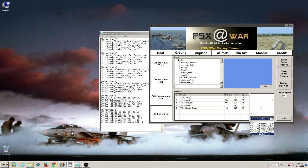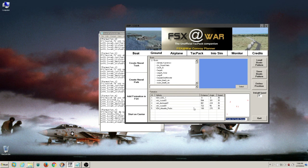You can use that carrier group anytime you like — create it, customize it, share it with friends. The rest works identically: create the formation, save it, define the position, change it, create a naval path, add it to FSX, join the carrier — everything else is the same.